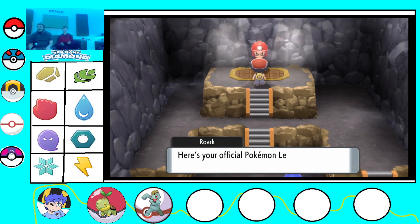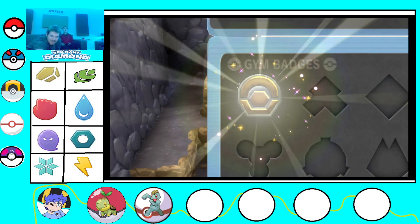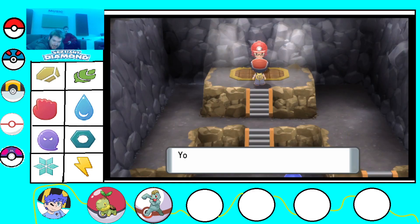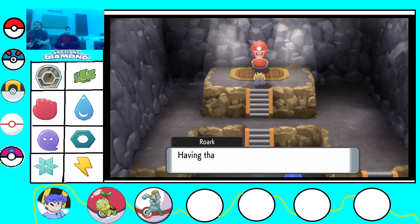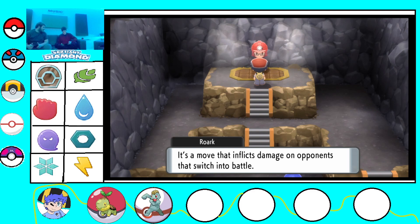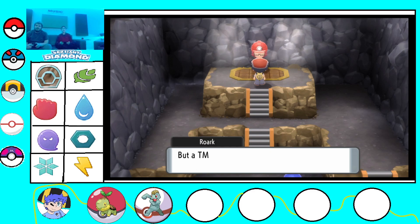According to the Pokemon League rules, I have to give you the gym badge since you have beaten me. Here's your official Pokemon League Coal Badge. We got the Coal Badge. Having the Coal Badge allows you to use Rock Smash on the Poketch. And what move did you give me? TM76 - it's a rock type move. Stealth Rock? Stealth Rock is a TM in this game! And I obtained the stickers that Roark uses.